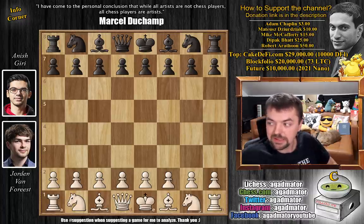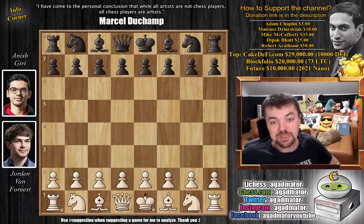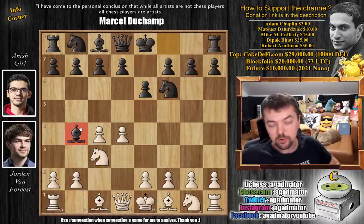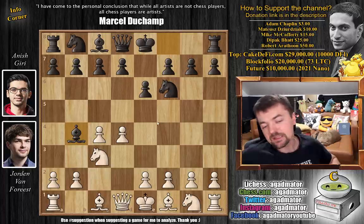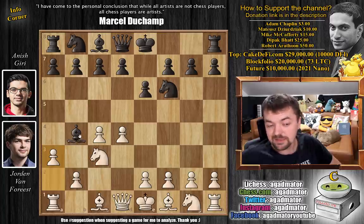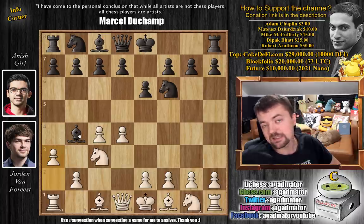I'm sure you guys already know that it happened, but let's dive straight into it as there is a lot to discuss. Jordan with the white pieces opens with d4. We have knight to f6, c4, e6, knight to c3, and of course bishop to b4. Anish goes for the Nimzo Indian defense. Queen to c2 and d3 are the two most popular replies, but here Jordan plays a3, which is considered a little bit inferior in modern chess, as it gives black equality or even more, according to strong engines.